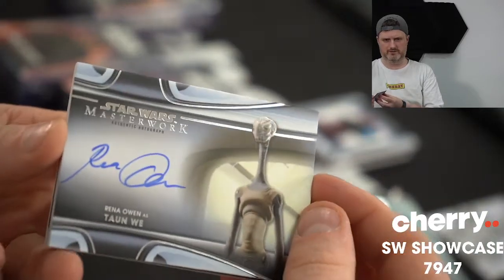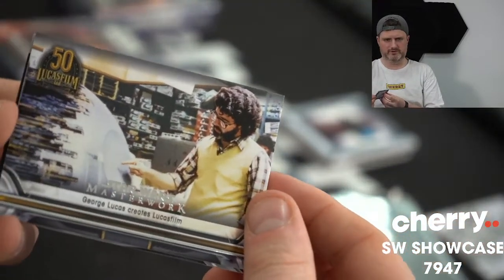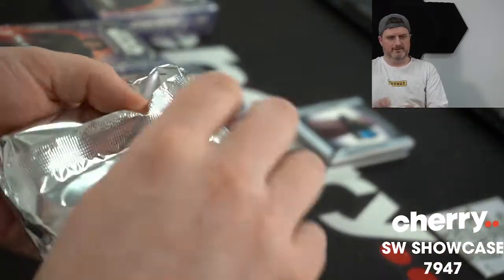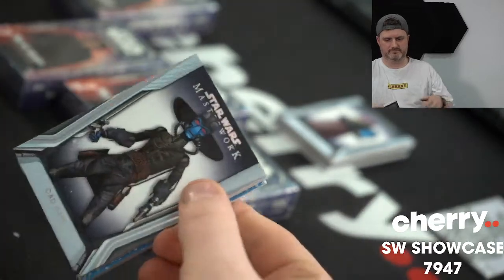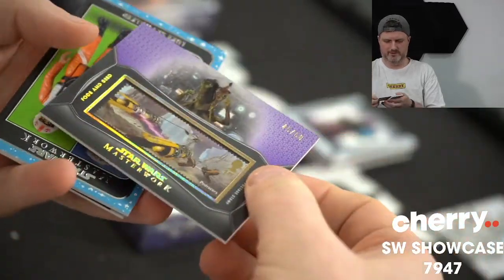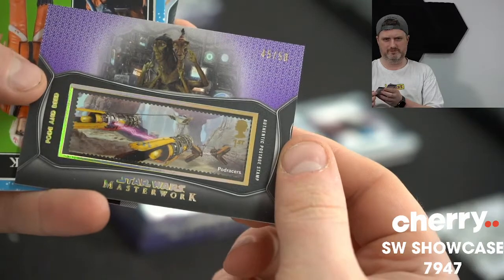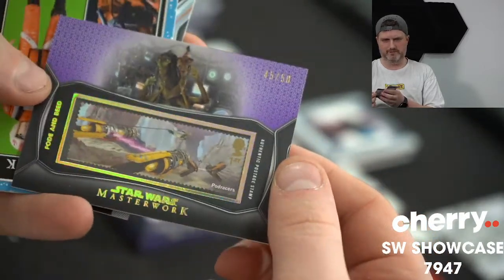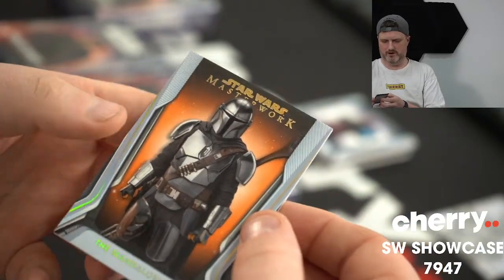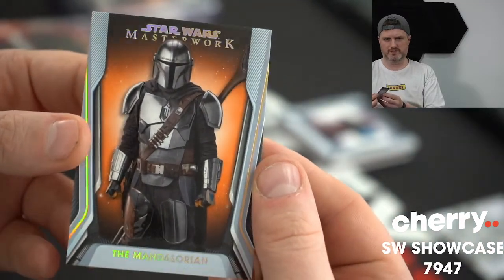Torn Week, Rena Owen again — not numbered. And George Lucas just building some Lego. And Chewbacca blue. Cad Bane. Mayfield. A purple stamp — Fode and Beed. 45 of 50. Purple stamp. Skywalker. And an orange Mandalorian, 2 of 10. That's nice. 2 of 10 — big Mandy.